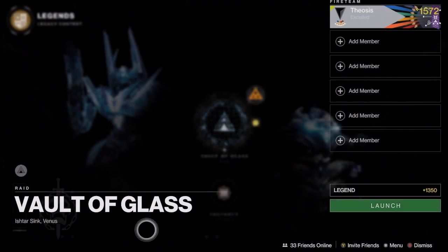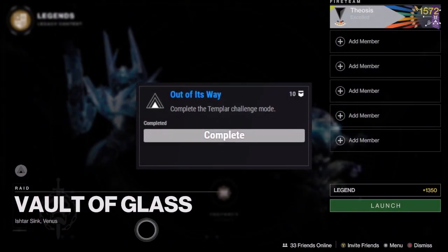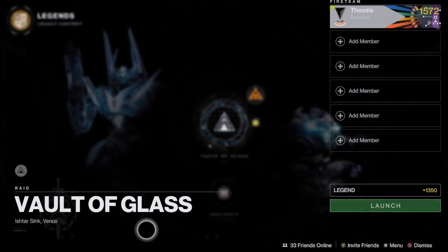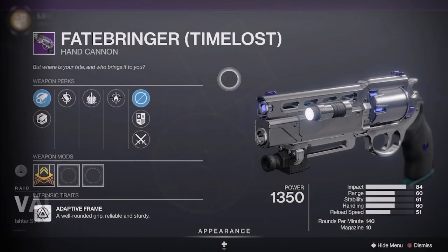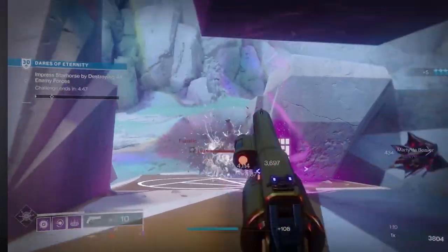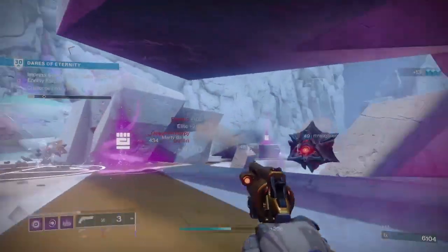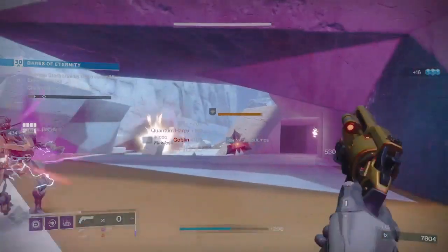This week's challenge for the Vault of Glass is the Out of Its Way challenge. You'll have to prevent the Templar from teleporting in order to complete it. If successful, you'll receive an extra loot chest, and if done on master difficulty, the adept Fatebringer. Fatebringer is an absolute banger for grandmaster nightfalls this season, so be sure to complete this challenge this week if you haven't already.